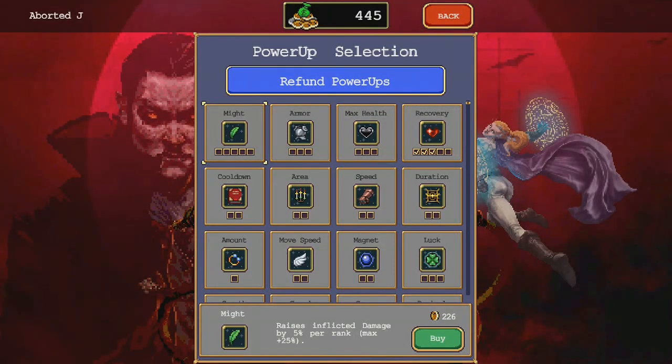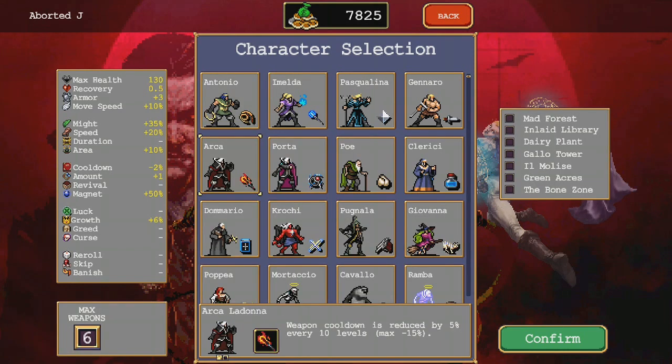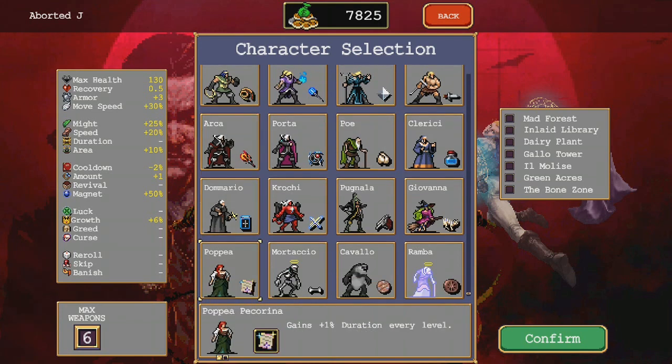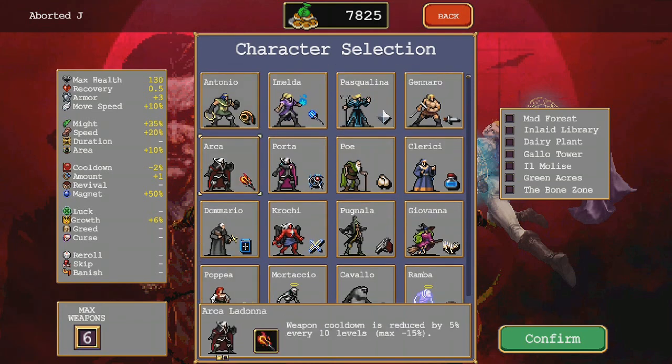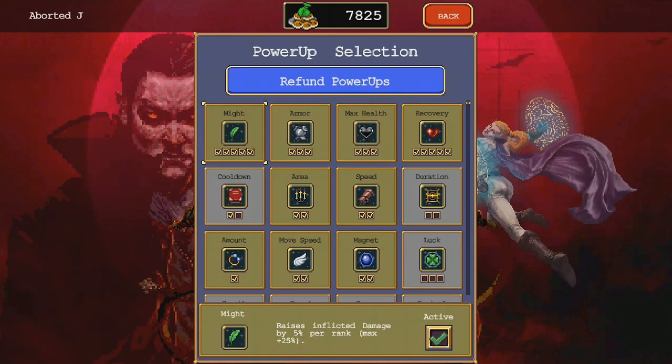Every time your character levels up, you get to pick a new item. Items are either weapons themselves or weapon modifiers, and each time playing you can only take five of each. There are combinations of weapons and weapon modifiers that will unlock super versions of each of the weapons, at least once the weapon is fully leveled up — for example, knife plus bracer, axe plus candelabra, etc.